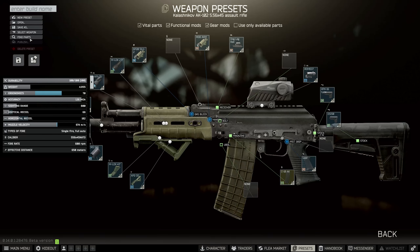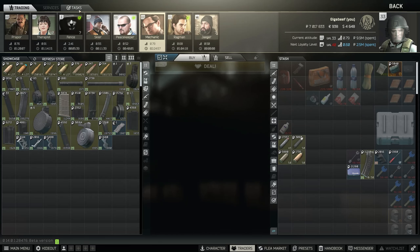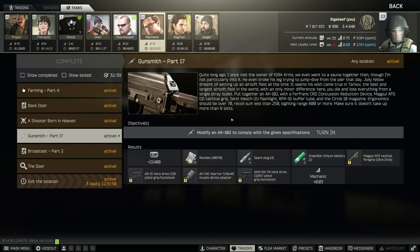Once we've done all that, I'm going to select my weapon — which is the one we've already done. Can't build it because it's exactly the same as the one I've made. We're going to go and hand this one into Mechanic as well, and move on to the next part of Gunsmith.